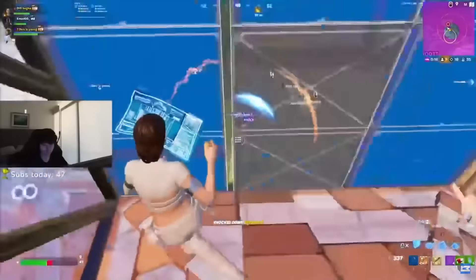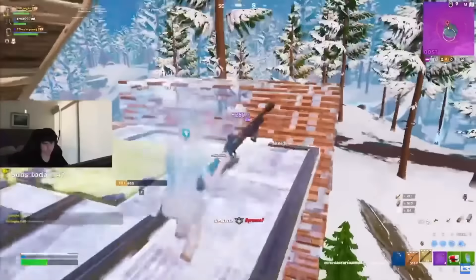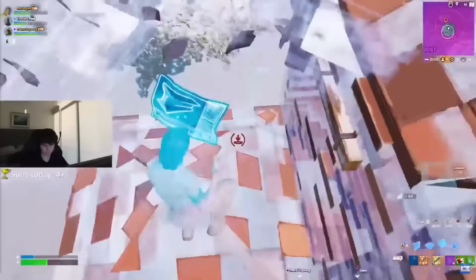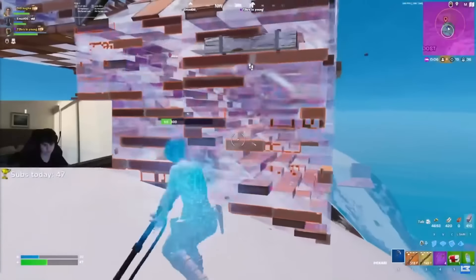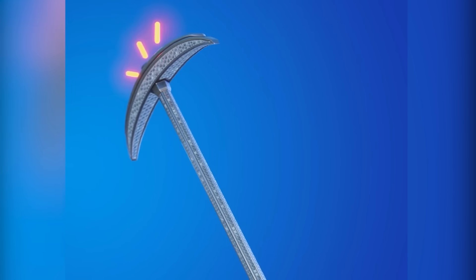Catwoman's Grappling Claw has a really cool design. It was introduced back during Chapter 2, so it is actually one of the oldest pickaxes in this video, but still one of my all-time favorites. It is going to fit in with every single skin in your locker as well, but it might be a little bit big and bulky, so I feel like a lot of people would probably prefer to use the Diamond Jack instead.